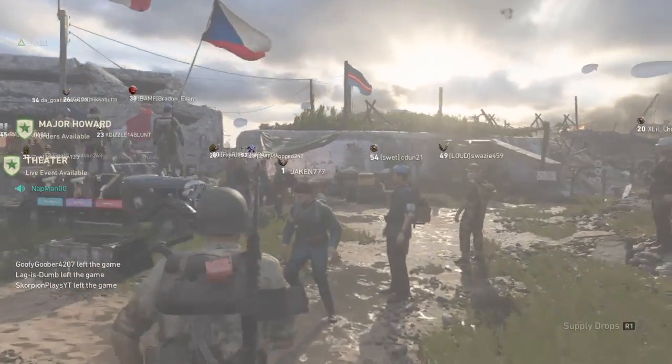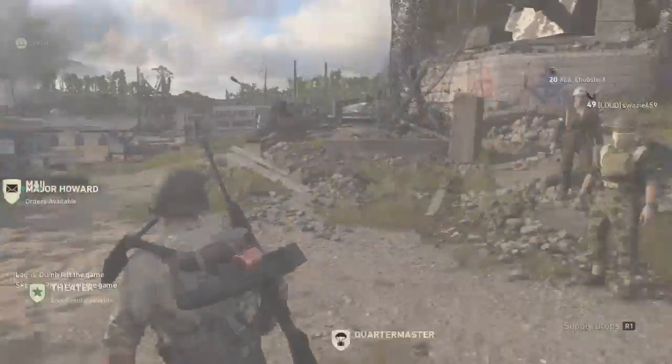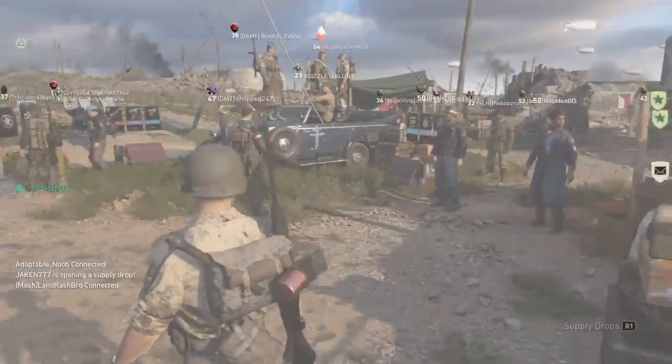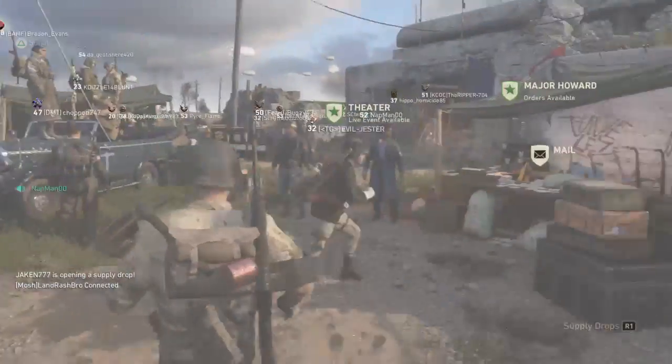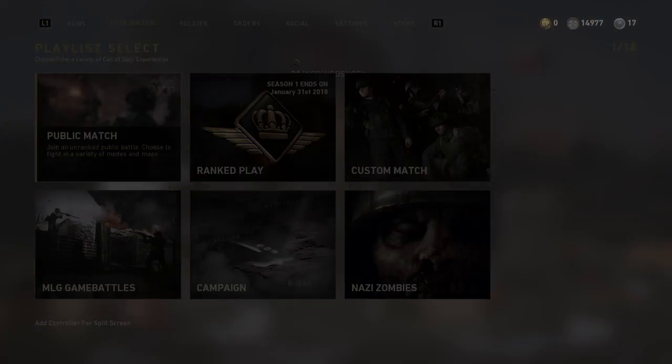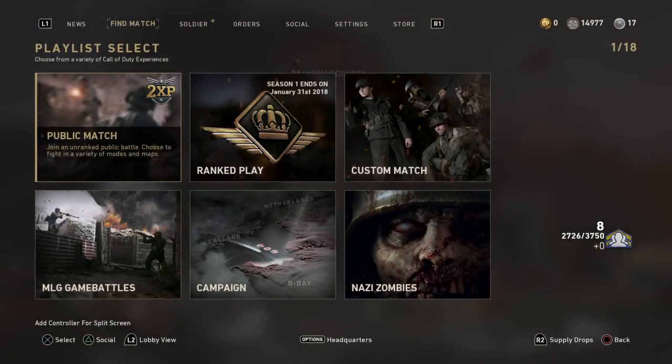What up guys, it's me MBD. We are here today to talk about this glitch that's kind of cool. I'm going to teach you how to do the squat-and-go glitch. It's mostly where you sit down and you can move at the same time while you sit down.